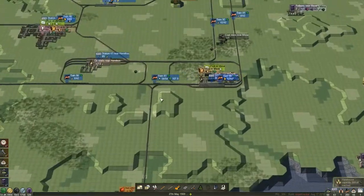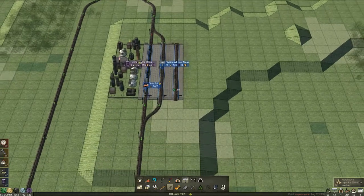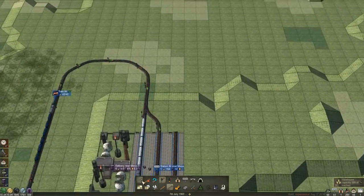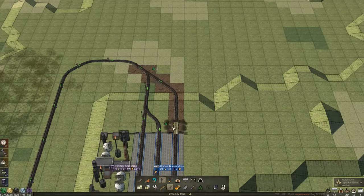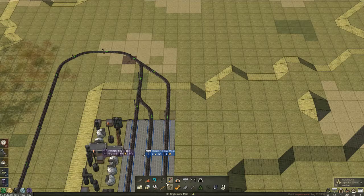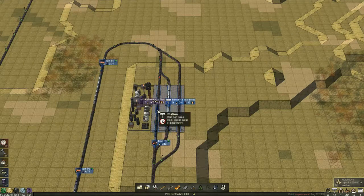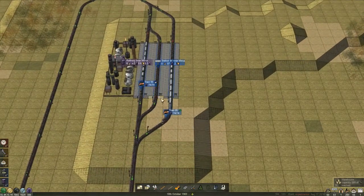That's just going to get some more of the oil shifted down. Do I need more stations here? I'll add a third one just in case. Because it's a chain signal — if both of these are full, that one will go off and this one will only let a train go that way. The trains are choosing these two stations because they are the best ones, but as you can see as soon as it needed to it sent one over there instead. Working okay.